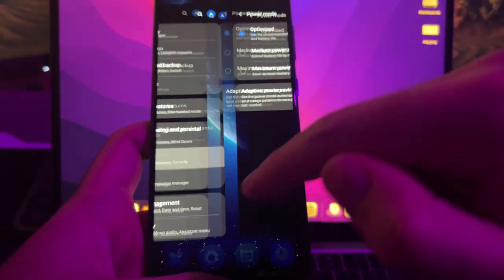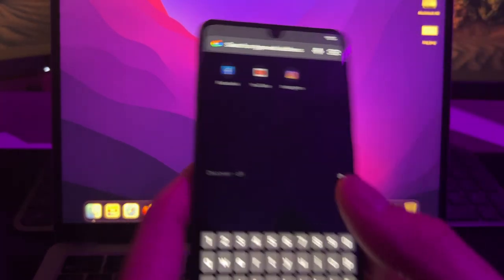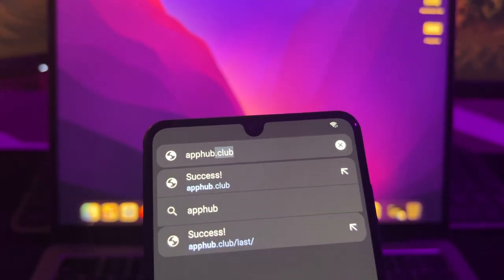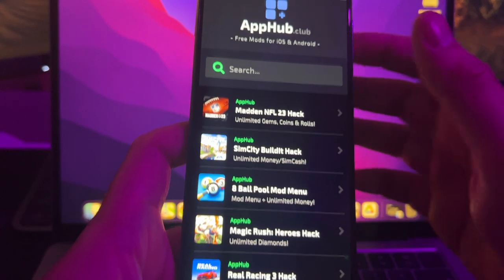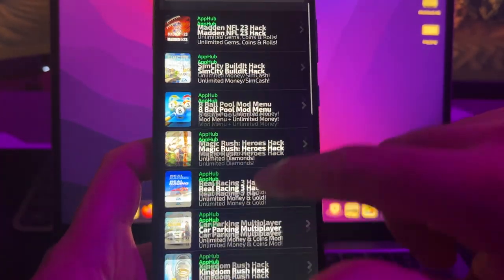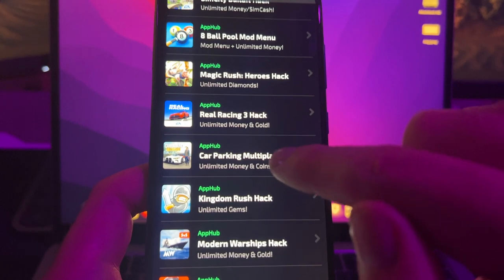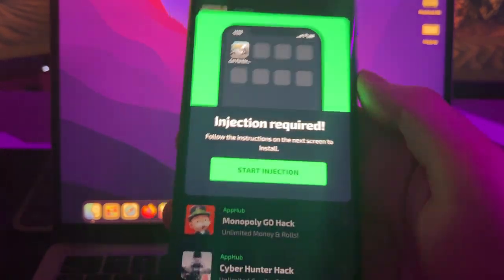So now, after doing this, we can install the mod for Car Parking Multiplayer. What we're going to do is go on Google Chrome or Safari. We will go to the official website of the developers of this mod — this website is apphub.club. This site is totally safe and a lot of people are using it to install mods. You can install any mod from any game here. If you scroll down, you will find the Car Parking Multiplayer mod with unlimited money and coins. I'm going to press on this mod to install it.